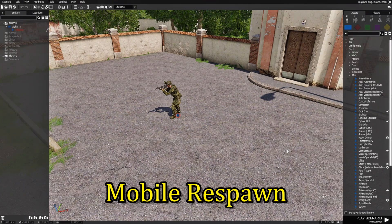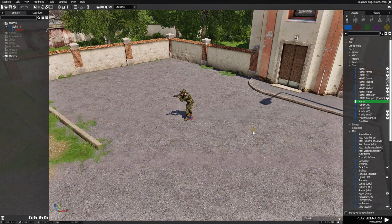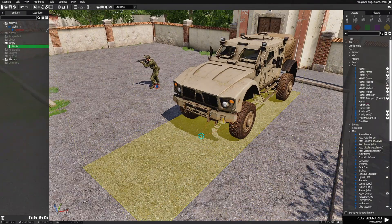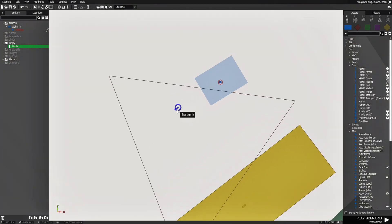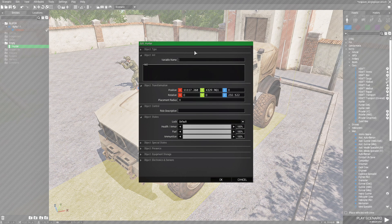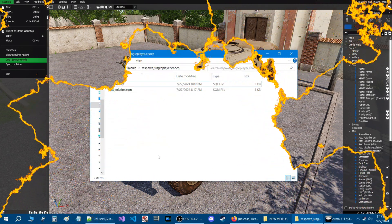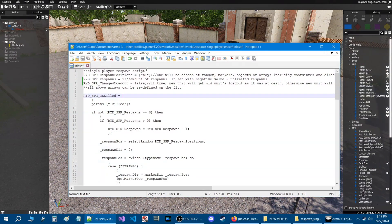Let's go back to the editor. I'm going to show you how to set up a mobile respawn. We're going to go to Cars and place down a Hunter, positioning it right here. Then we'll go to the map, delete our base respawn marker, edit the Hunter, and give it the name M1. Back in our scenario folder, for a mobile respawn you remove the quotes — so the vehicle name is just M1 without quotes. It doesn't have to be M1; it can be whatever name you want, but vehicles cannot have quotes.